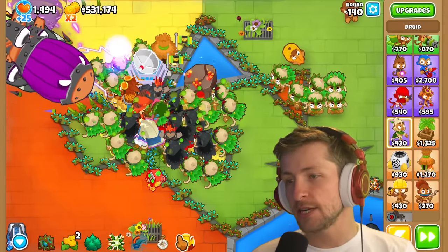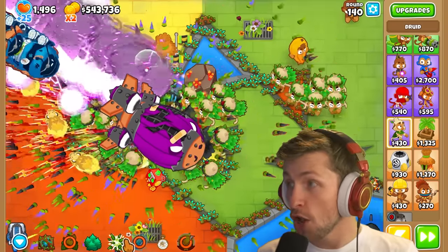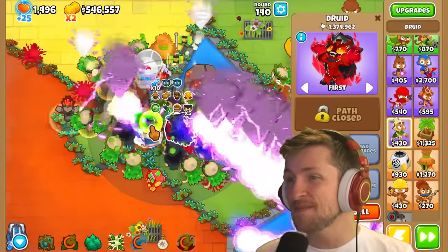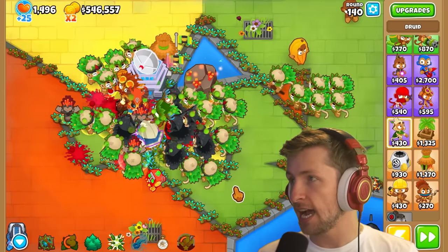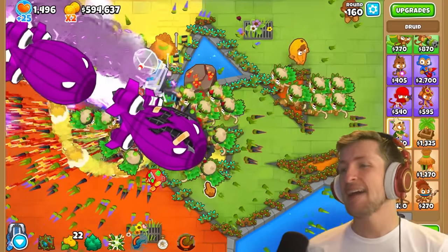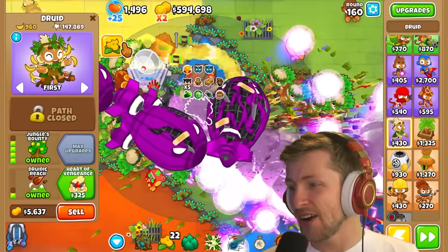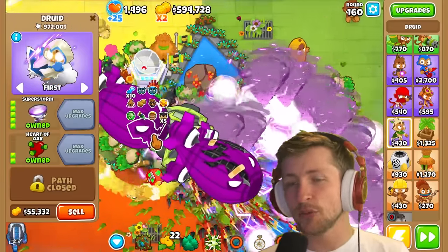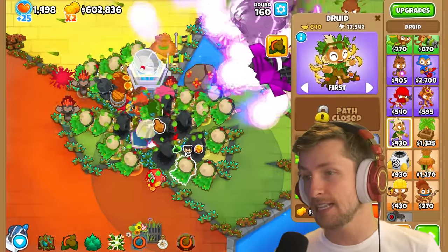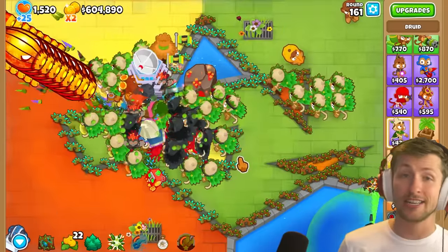Skipping straight to Round 140 — their Pierce is insane because they have so many Pierce buffs. Fortified BAD — let's see what you got. This is getting demolished. It got demolished. Look at how many pops the Druids get — this is an absolutely insane strategy. I love the range buff that Oban gives, it's literally global. This Druid of the Jungle can constantly be attacking. You can just push one button to get all the money in the world. I think this Oban combination might have just put the Druid a little bit over the top. Let me know what you guys think. Peace.